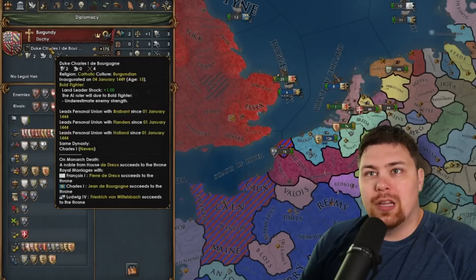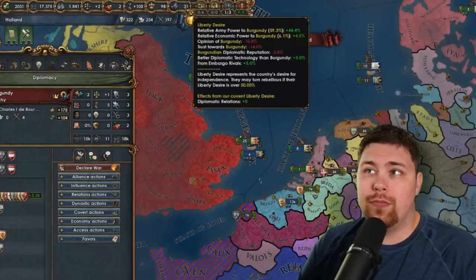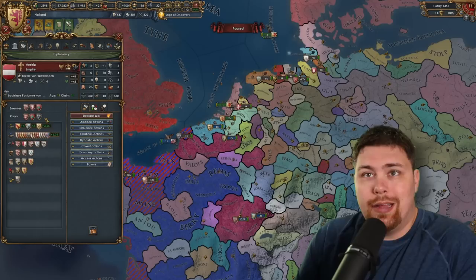The Dutch Navy is going to be crazy — four years in, up to five heavies and 20 light ships. The Burgundian ruler just died and we now have Charles here, 15 years old, no heir of course. Holland is actually feeling pretty good with 59% of the relative strength of their overlords, already up to 31% liberty desire. If it goes over 50%, that's when they can get people to support them, so we'll see how things go.